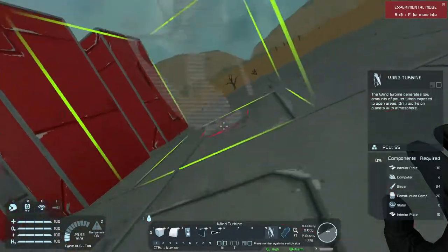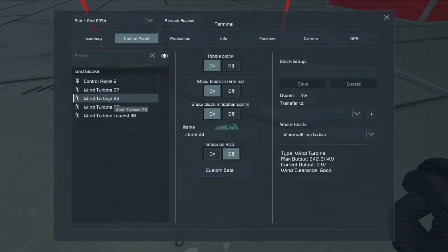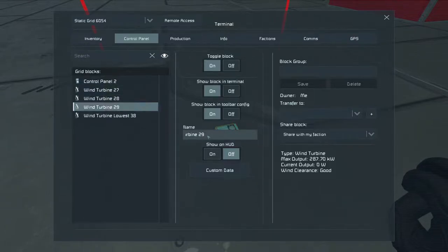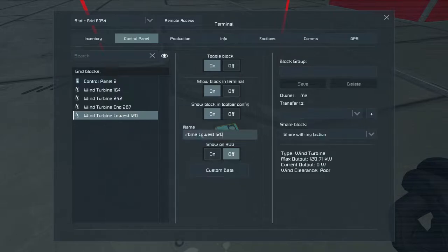Can we do these in a row? Results: 164, 242, 120 - then the end turbine which is this one, at the end of a row, is getting 287. This one is at 242, this one is at 164, and this one is at 120. This is at the lowest possible height to a building.